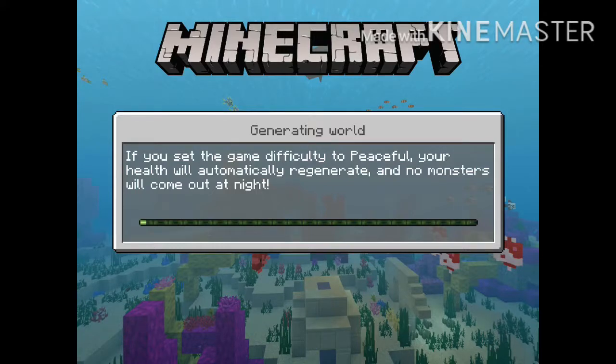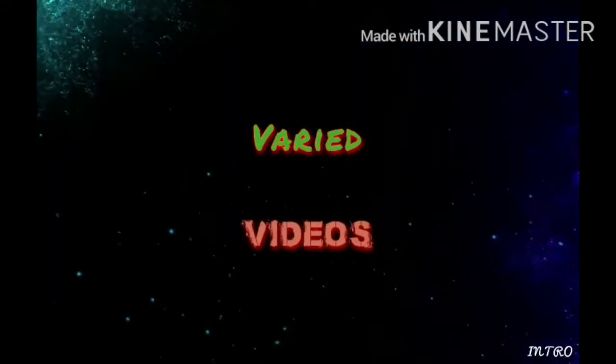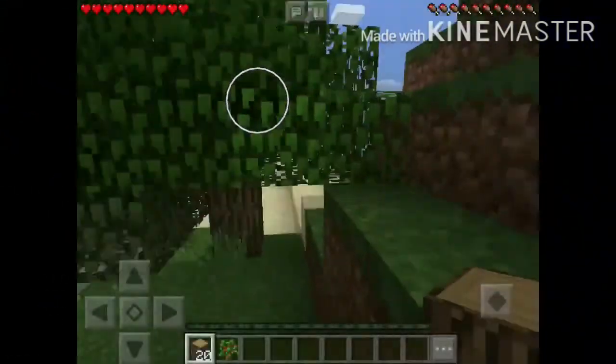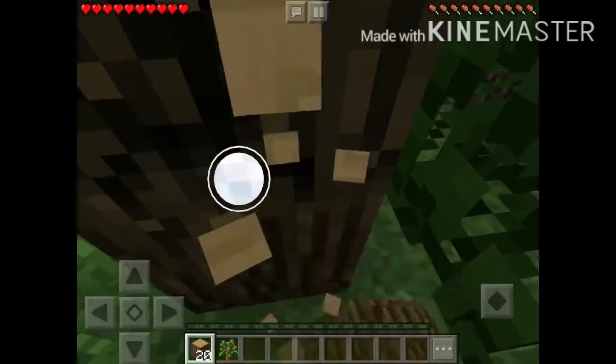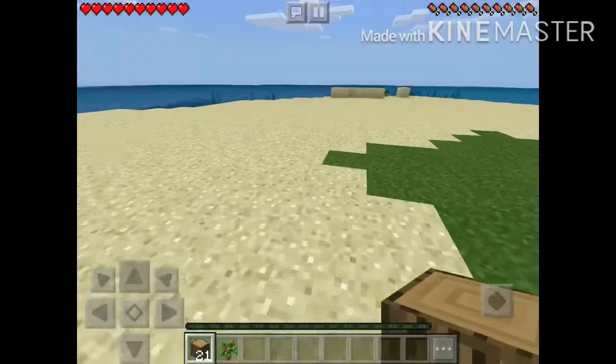Yeah, I bet you're wondering where my intro is right now, so I'm just gonna play it right now. Welcome back, I hope you enjoyed the intro. Now I'm just gonna be chopping some wood as you can see here — I've already got about 20 pieces of wood and an oak sapling, so I'm just gonna be chopping wood.